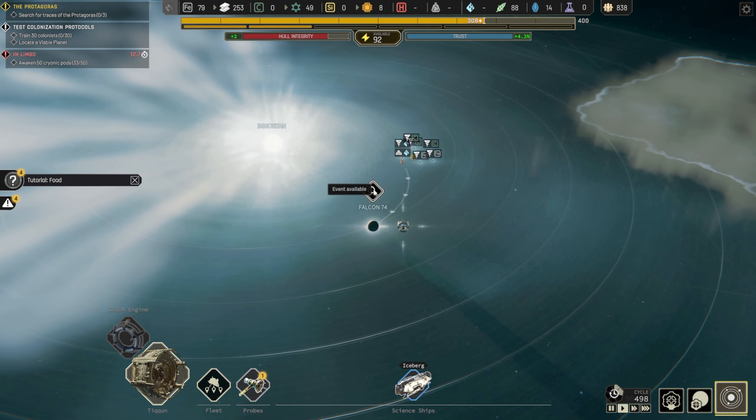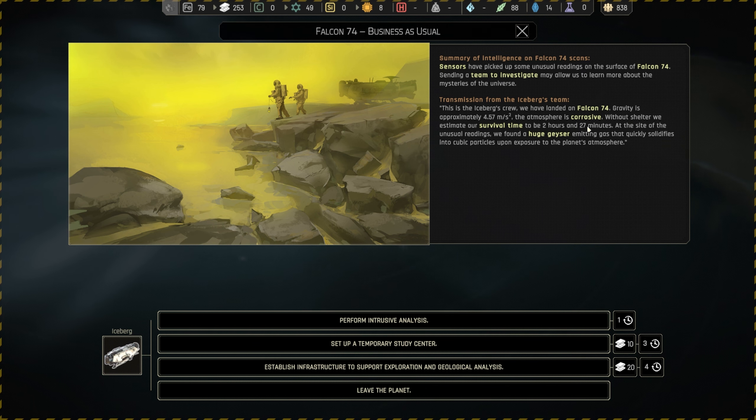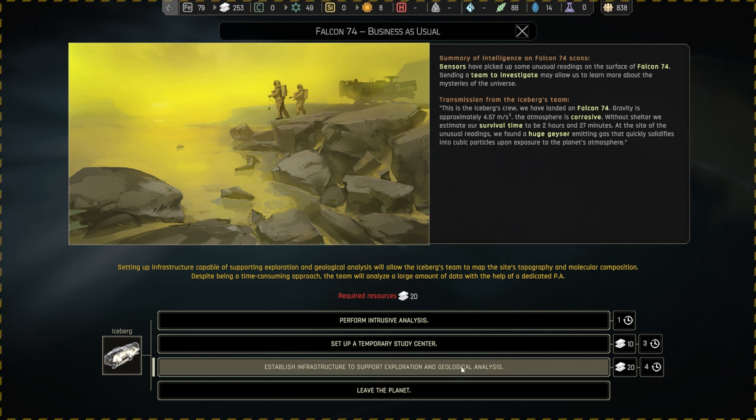I guess we need to send a lot of probes. Sensors have picked up unusual readings on the surface of Falcon 74 — sending a team to investigate may allow us to learn more about the mysteries of the universe. The Icebergs crew has landed on Falcon 74: gravity is approximately 4.57 meters per square second, the atmosphere is corrosive, and without shelter survival time is estimated at 2 hours and 27 minutes. At the site of the unusual readings they found a huge geyser emitting gas that quickly solidifies into cubic particles. Let's establish infrastructure to support exploration and geological analysis.